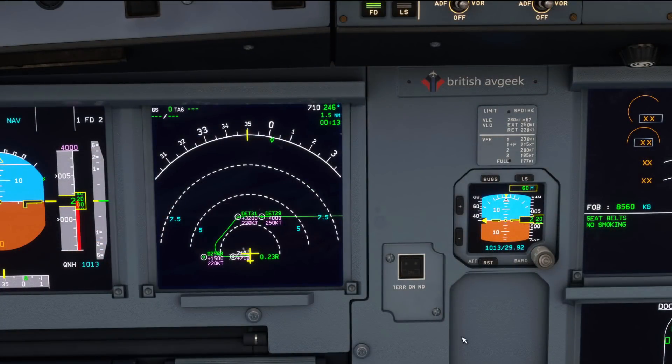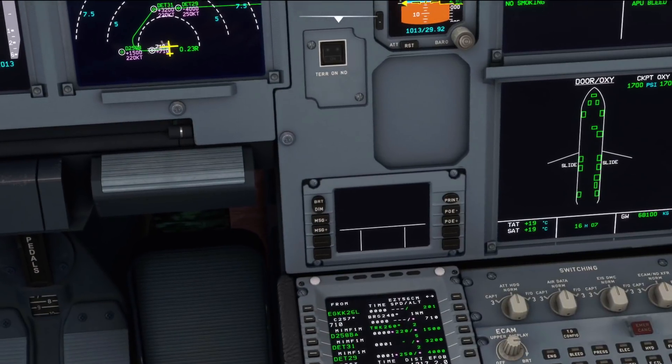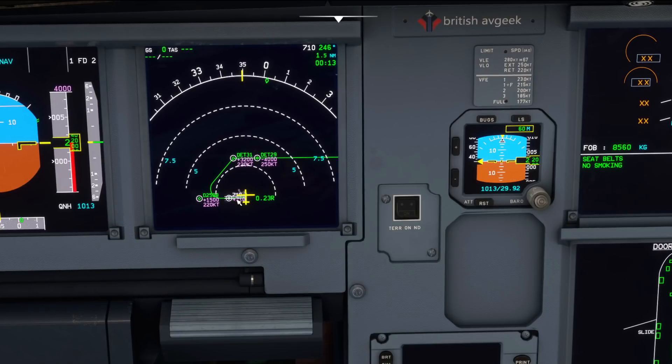So demonstration time. Slightly different to what you're probably expecting because we're actually now at Gatwick Airport and we've configured for a Minfo departure — Minfo One Mike departure. The reason being is that after departure there are a couple of really tight turns and I want to demonstrate how good this custom flight plan manager is at holding that track line really nice and tightly. So we're going to depart Gatwick as a little show and tell.